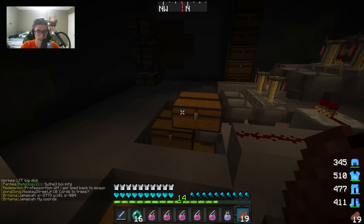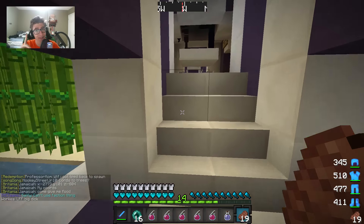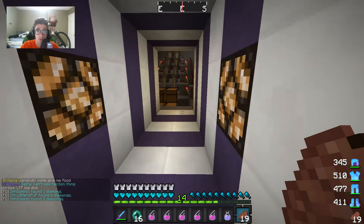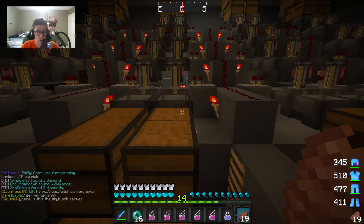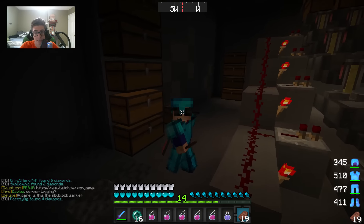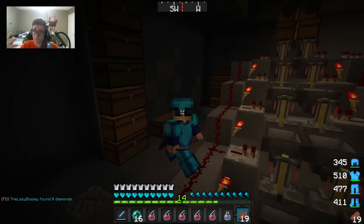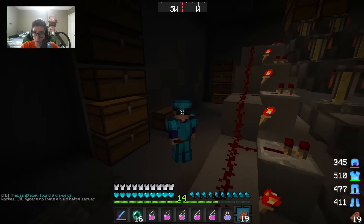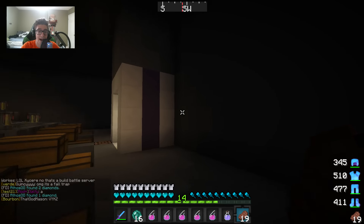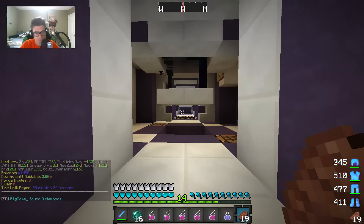I will for sure go mining a lot more if that's what you guys like to see. One thing we mentioned in yesterday's video - we were talking about getting an end portal. Last map on HC Teams you couldn't get end portals, there were only two spawned in on the map and we managed to get one. But this map you can actually purchase end portal frames at spawn for a lot of money. And guess what - we have an end portal in our base now.